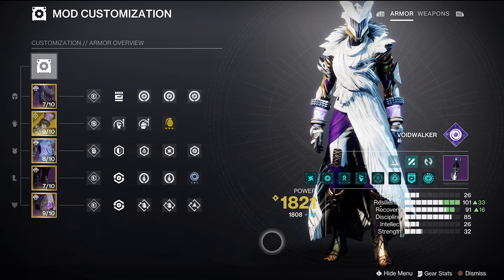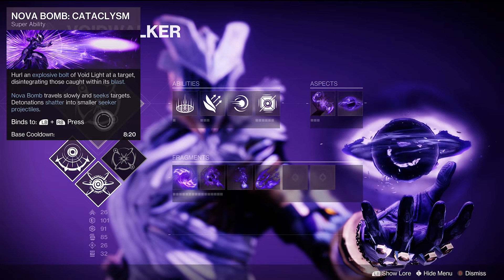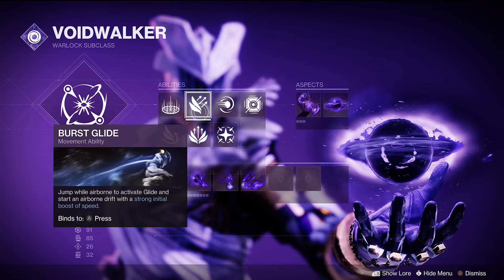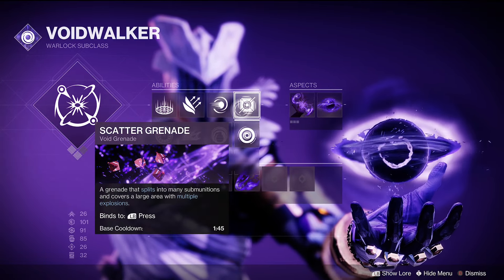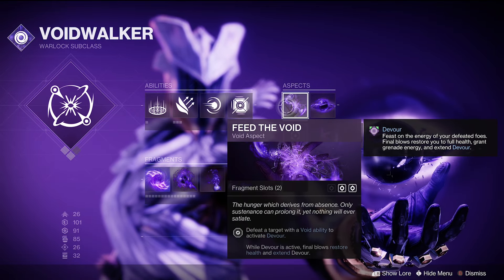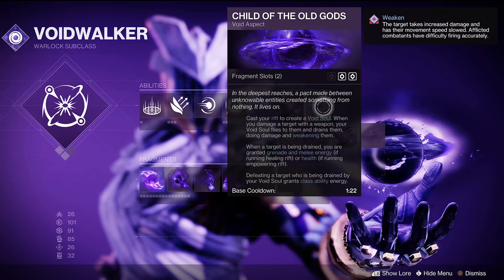Grenades specifically are really what you want to focus on — getting your grenades back quick. For the build itself we have Nova Bomb Cataclysm, we're going to be using the healing rift, doing burst glide (it's the best warlock jump), pocket singularity for the melee, and then scatter grenades, which is the big part of this build. For aspects we're going to be using Feed the Void because we do want Devour for this type of build when spamming those abilities.